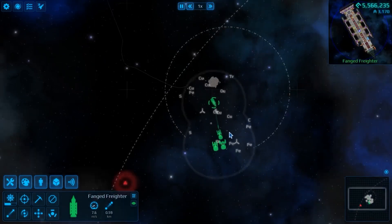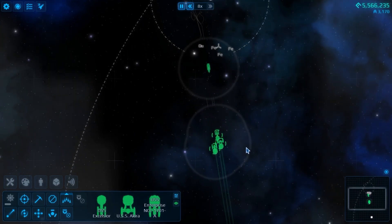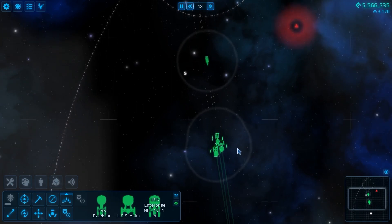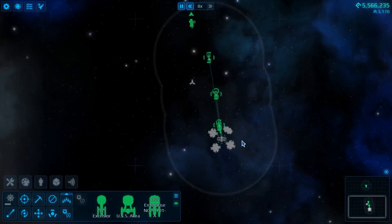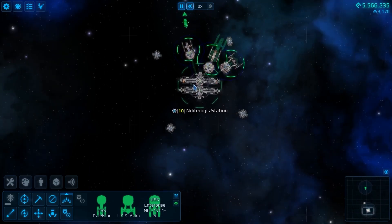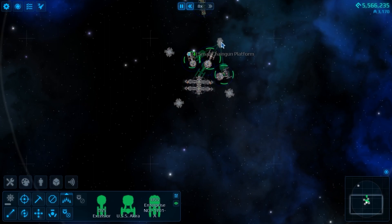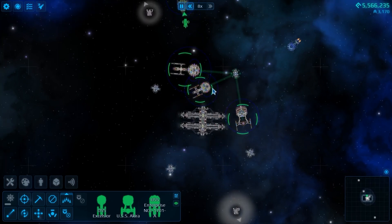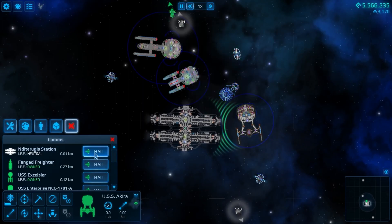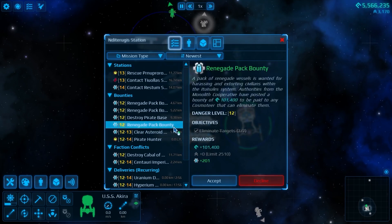Fanged Freighter, you need to be coming along. You're not as fast as the rest, but that's okay. Welcome to the... I'm going to assume that the N is silent. Would you all gather around one of the satellites and stop pushing on the actual space station? Let's contact them. This is the Niditur Renegade pack.